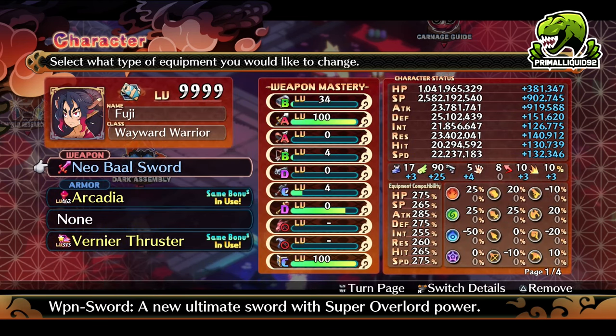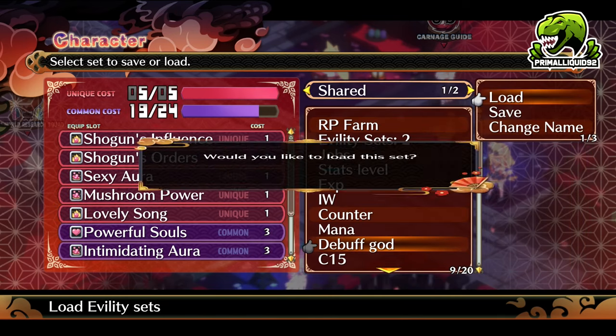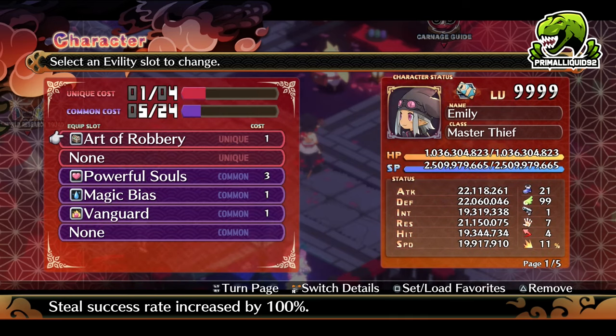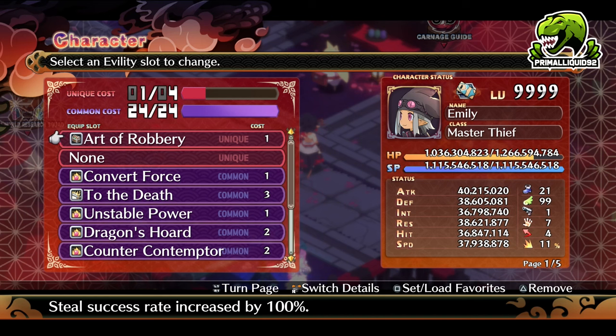Now, I only do this with three characters, simply due to the fact I don't need any more than that. With your thief character, your unique eviltie will be Art of Robbery, which increases your steal success rate by 100% — it basically doubles your steal chance. Now, when the DLC releases, we will also have the ability to gain another stealing eviltie which increases the chance by another 100%. However, at the time of this video the DLC is not released, so I'm not going to include that.